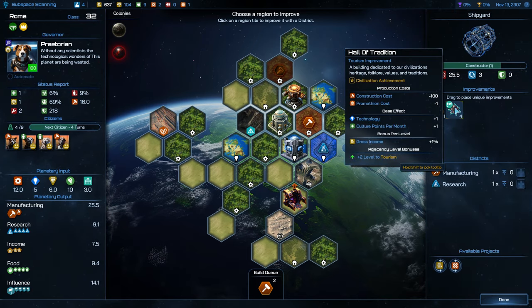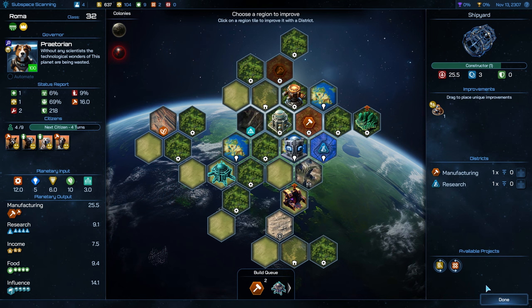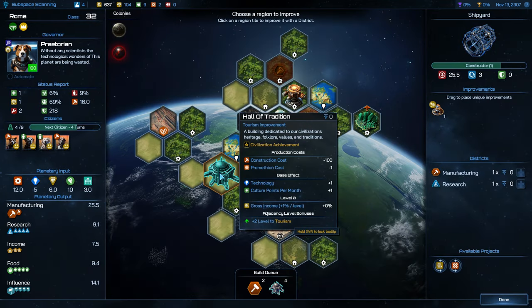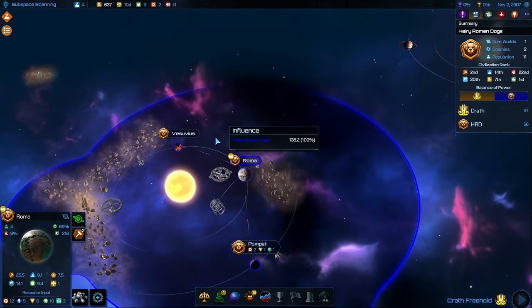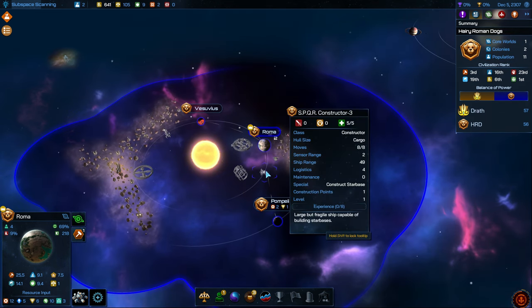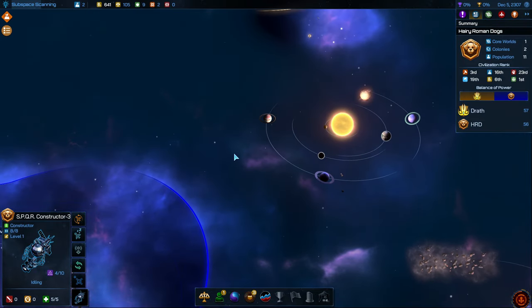We wanted to get the Hall of Tradition and we needed the Promethean. I think we're just going to place this over here — the adjacency bonus doesn't really help much for anything, but it's still going to grant us some nice stuff with that technology and the culture points. This planet doesn't really focus on tourism or money — it's a forest planet very much about production. We got some good science locations too. We got our constructor, and I think we want to go after the Promethean.